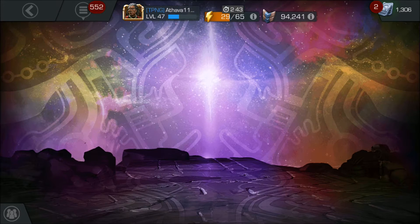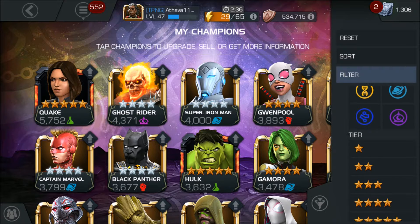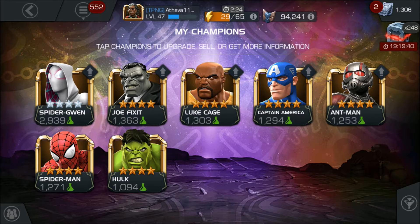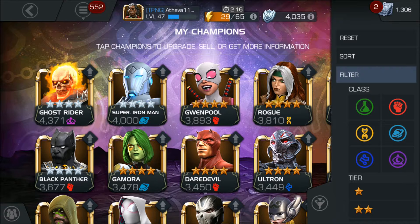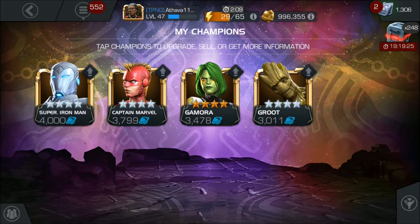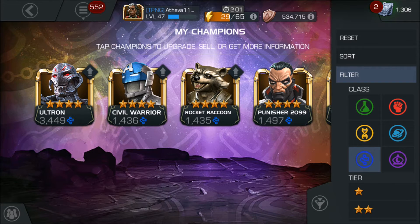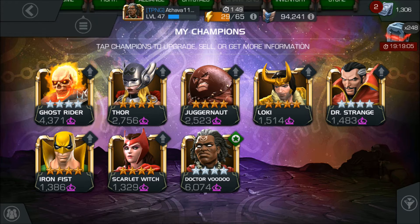Let's go to our champions and filter by 4-stars to plan the awakening gem. I already have a Science gem so another Science wouldn't be great — though Spider-Man or Hulk would be fine. If I get Skill, definitely Gwenpool, Daredevil, or Black Widow. For Mutant I'm holding for Wolverine, Archangel, or Iceman. For Cosmic maybe Starlord or Star-Lord's Spider counterpart. If I get Mystic again, maybe Scarlet Witch — not 100% sure.